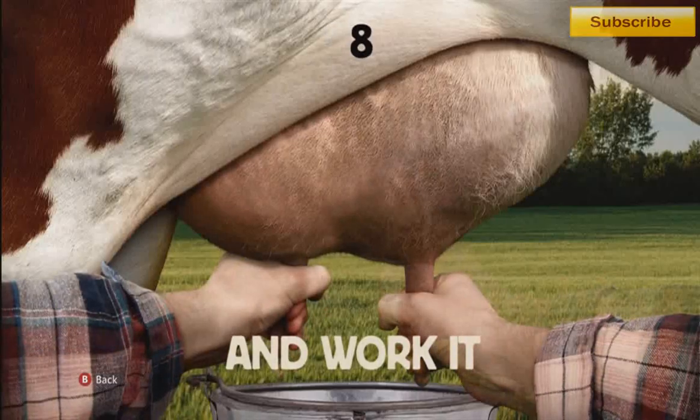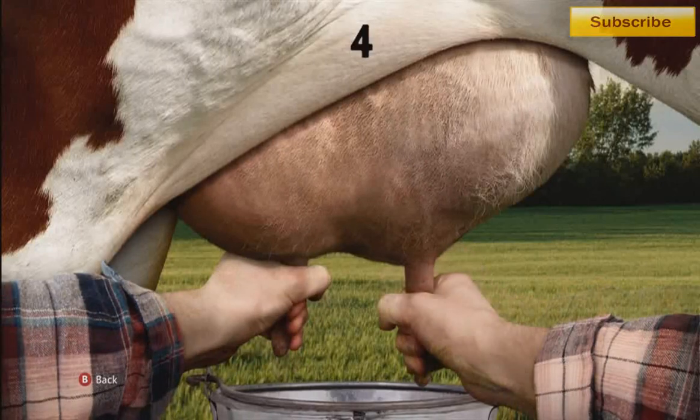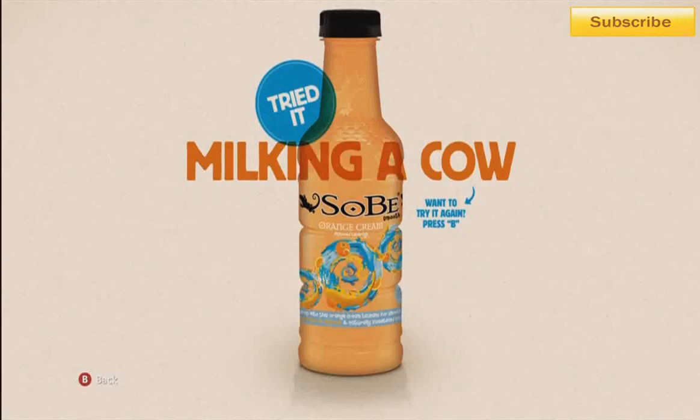Now the strategy involved gets a little tricky. You know, you can't just hammer right and left real quick, because as you see I'm not spurting out my juice. So in order to get your juice flowing properly, you've got to do it slow and paced. So I tried it — milking a cow — and that was level 1.